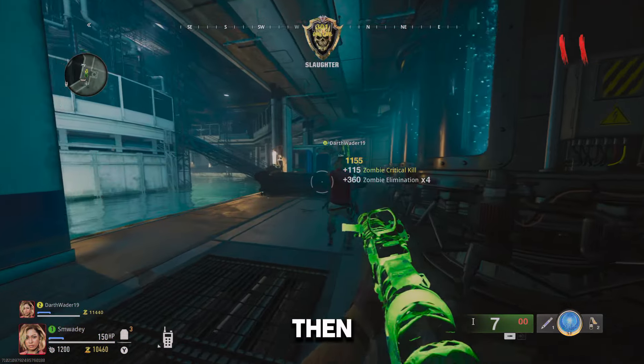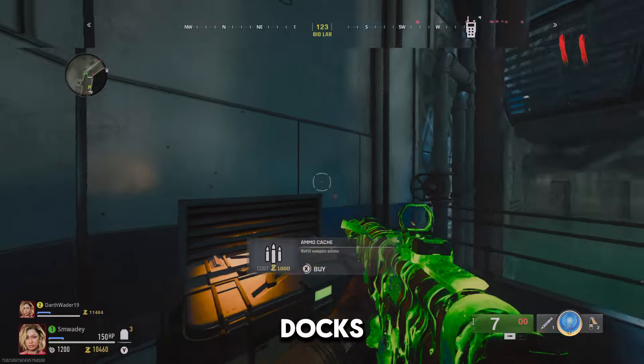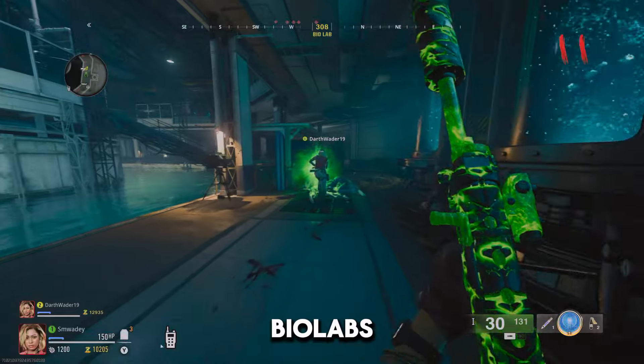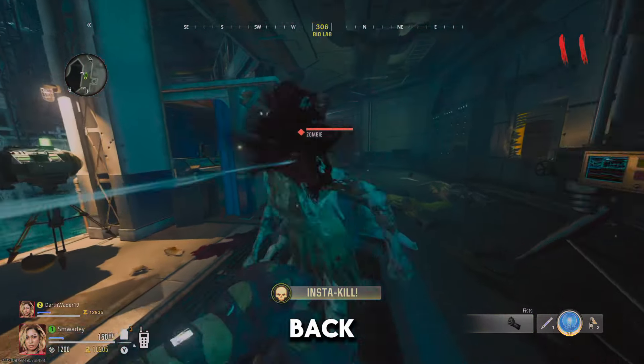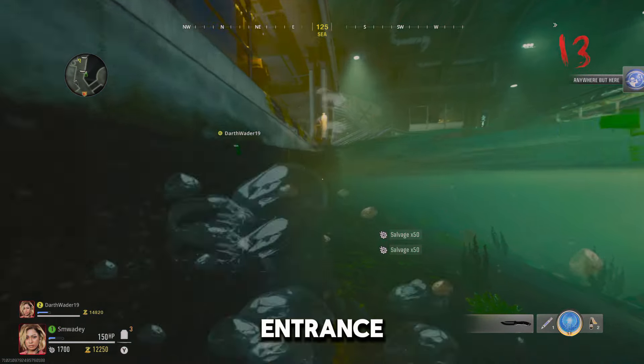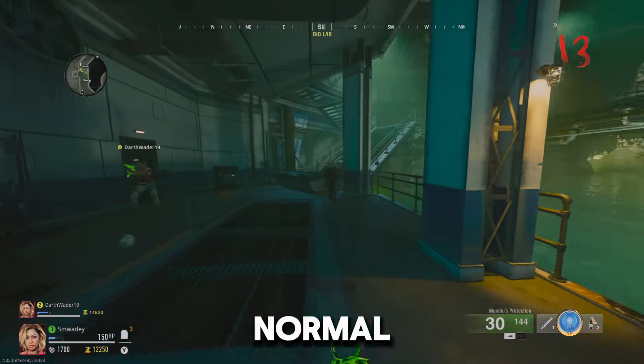You then want to go out to the docks and spawn another boat — this will not de-spawn the one already in bio labs. Drive the boat back through the cave at the bottom of bio labs and block the other entrance that you didn't do the first time, and it will still work as normal.